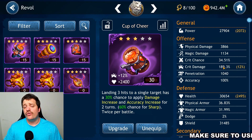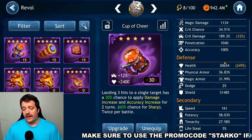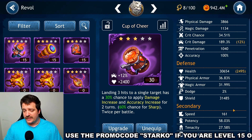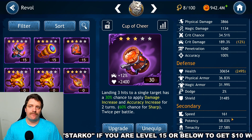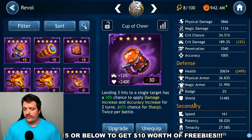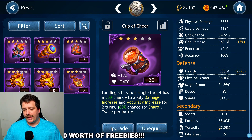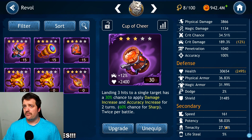Looking at the stat sheet, Rival is close to 190% Critical Damage, meaning on a crit he deals 190% of normal damage — a significant boost. Speed sits at 161, which is too low for the buff event; you want at least 180. To fix that, I'd need to swap the four Damage runes for four Speed runes. Potency is at 58%, which is solid — anything above 50% is pretty good.